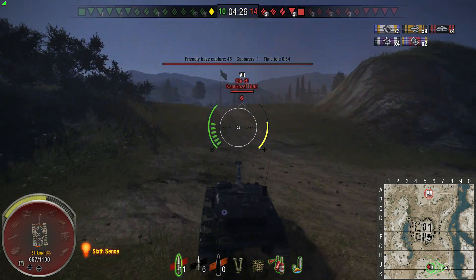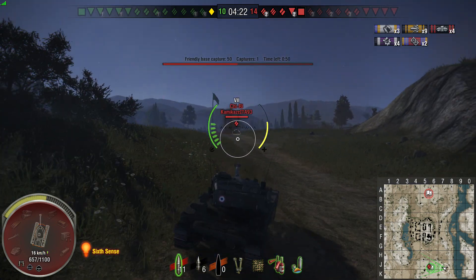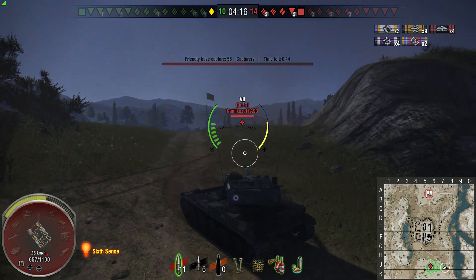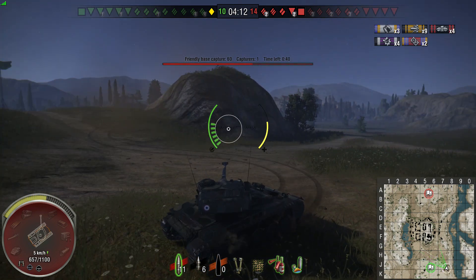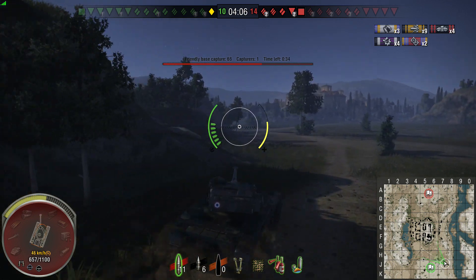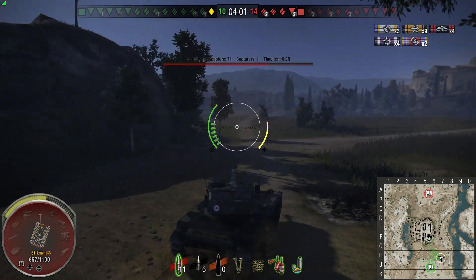Here we go, we've got an enemy Chi Rhee coming in head on. Trying to mull over the best course of action here — we've still got 40 seconds until we can cap. We're going to get ourselves unspotted, move around, be a bit more sensible and try and pop up and surprise him. Really all we need to do is get close to him and then we can circle him and avoid him shooting us.